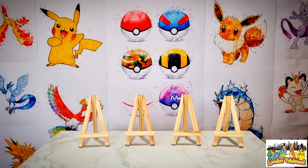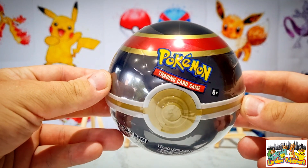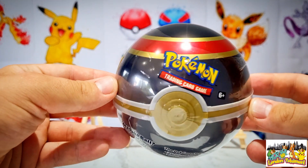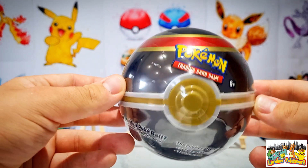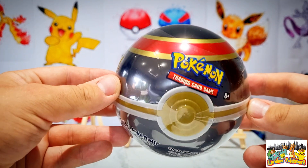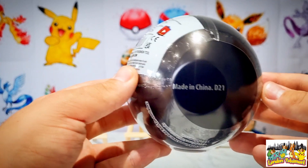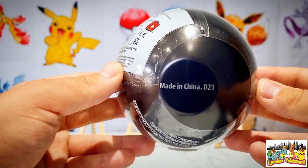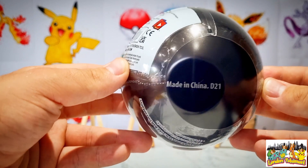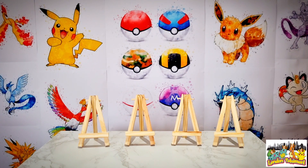In today's pack opening I'll be opening up this Pokeball tin - more specifically it is the Luxury Ball, which is one of my more favorite designs. As you can see it has the black and gold colors that really complement one another. In even more specific detail it is the D21 edition, which means it should contain Cosmic Eclipse inside, so let's keep our fingers crossed.